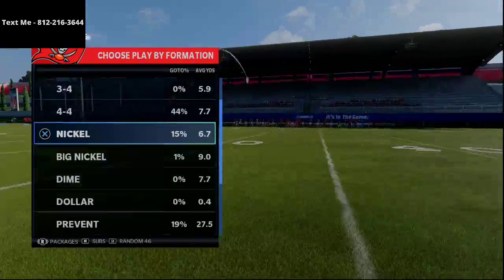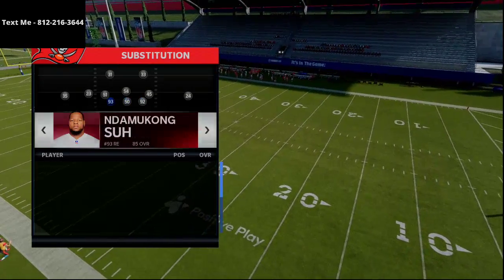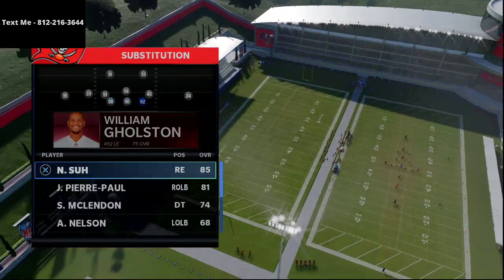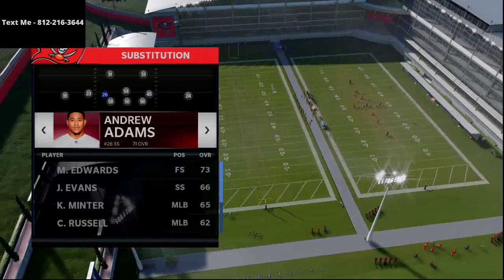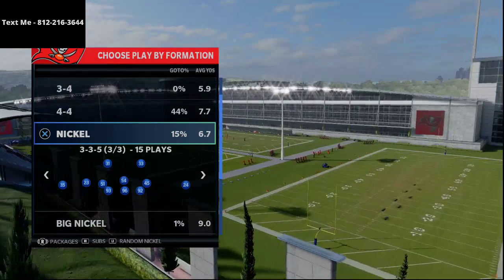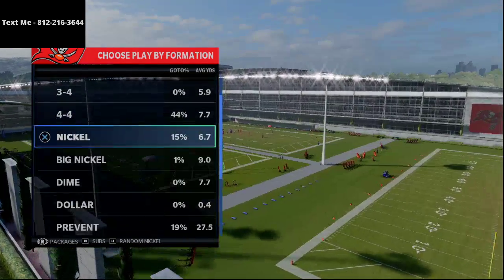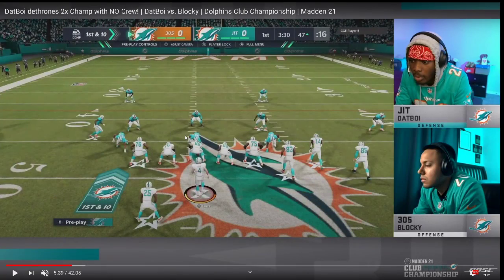Dat Boy was using the Nickel 3-3-5 formation, so we're going to do that as well. We'll grab our best pass rushers — Shaq Barrett and JPP — and throw safeties in. Now the audibles we're going to set for our Nickel 3-3-5 are Cover 4, Cover 3 Buzz, Cover 3 Cloud, and we're just going to come out in Tampa 2 every single play.